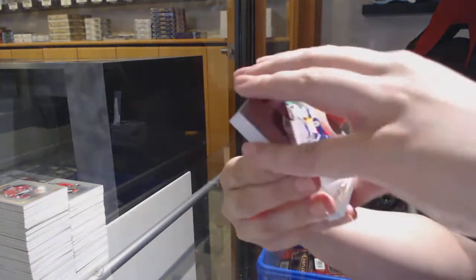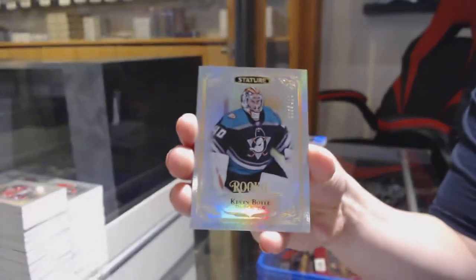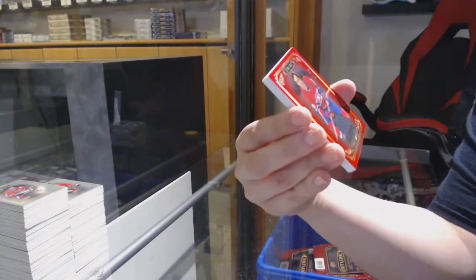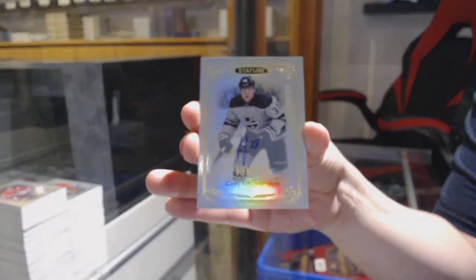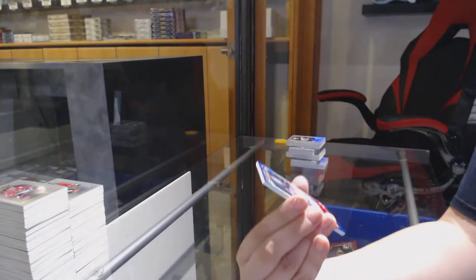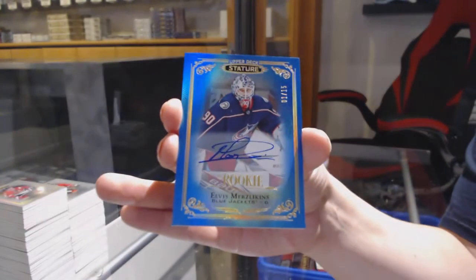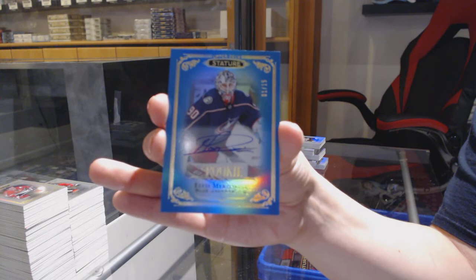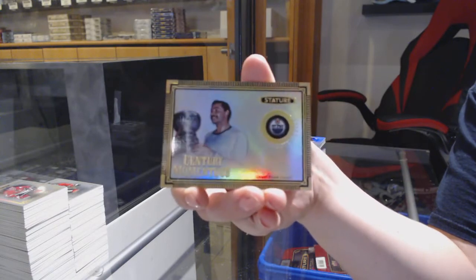Base card for Tampa — Steven Stamkos. John Carlson for the Washington Capitals. Number to 399 Rookie for the Anaheim Ducks — Kevin Boyle. Number to 149 Green Rookie of Max Jones for the Anaheim Ducks. Number to 75 Red for Montreal — Guy Lafleur. Rookie Auto number to 199 for LA — Carl Grundstrom. Number to 15 Blue Rookie Auto for the Columbus Blue Jackets — Elvis Merzlikins. That's a pretty one. Century Momentous of Edmonton — Wayne Gretzky.